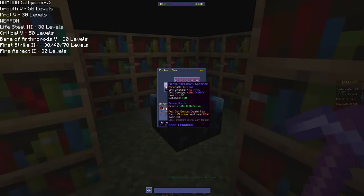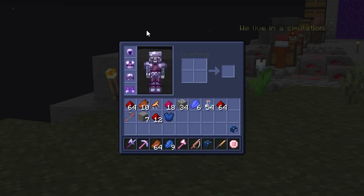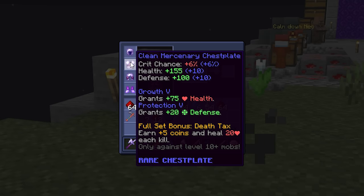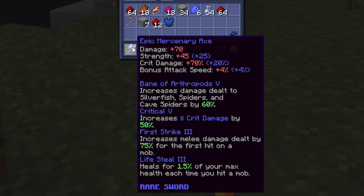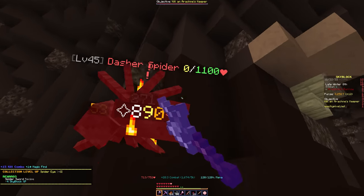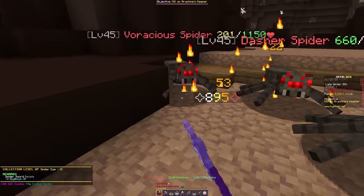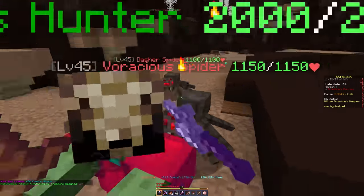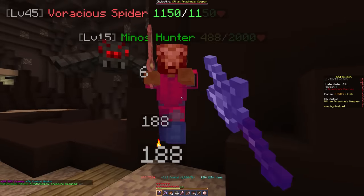Make sure to head back to your island to enchant a piece every time you reach the required experience level. At the end of all this, you should have a solid armor set with around 700 health and 300 defense, and we can test it on the strong underground spiders in the Spider's Den. Sure enough, we can survive basically anything, outhealing all damage from our lifesteal enchant and the set bonus.